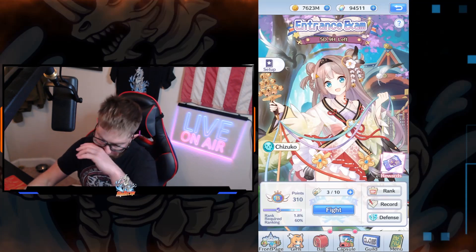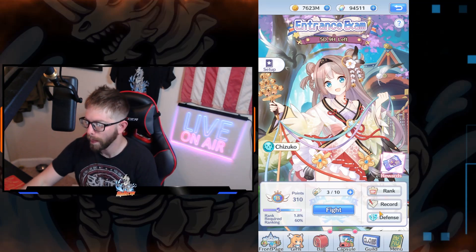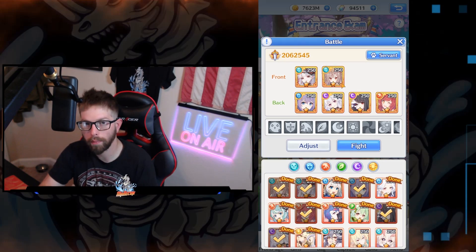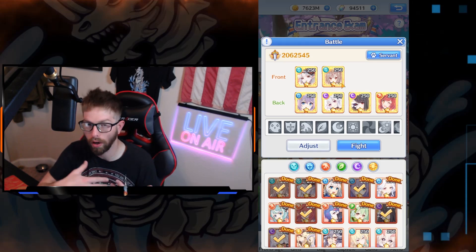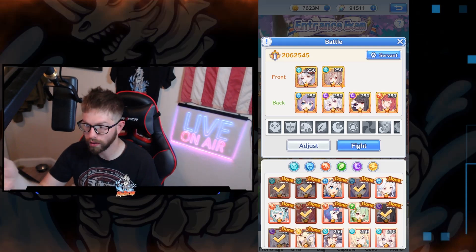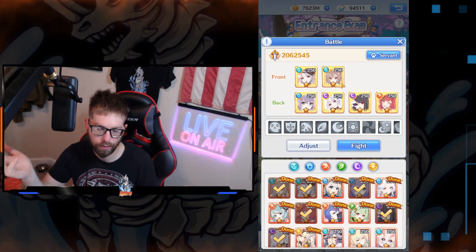Now for everybody who's new — you don't have to have Chizuku or the new girl on the edge of exam on your defense. Only on your attack, because that's where you're going to accomplish your tasks on admission prep. If you want to put her on defense, that's fine. I'm putting her on defense just to see how it goes when people attack me. So far I've only lost one time.